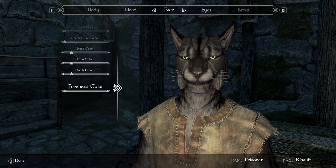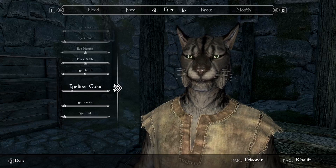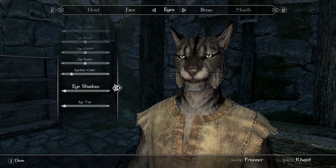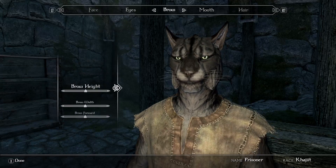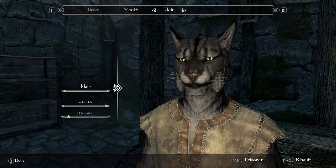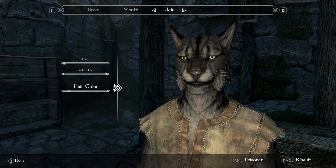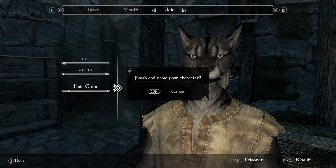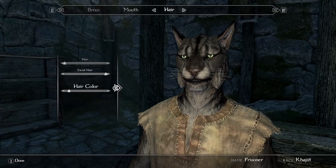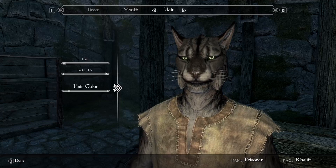We're going to change all the colors so they're a bit more dark. Eyeshadow — yeah, that goes. You don't want that eye tint. Let's skip all this, do lip color, and then we're good. Let's name it. Finish and name the character — yes, we're going to do what we usually do, right there, the name of my channel: Slykastic.